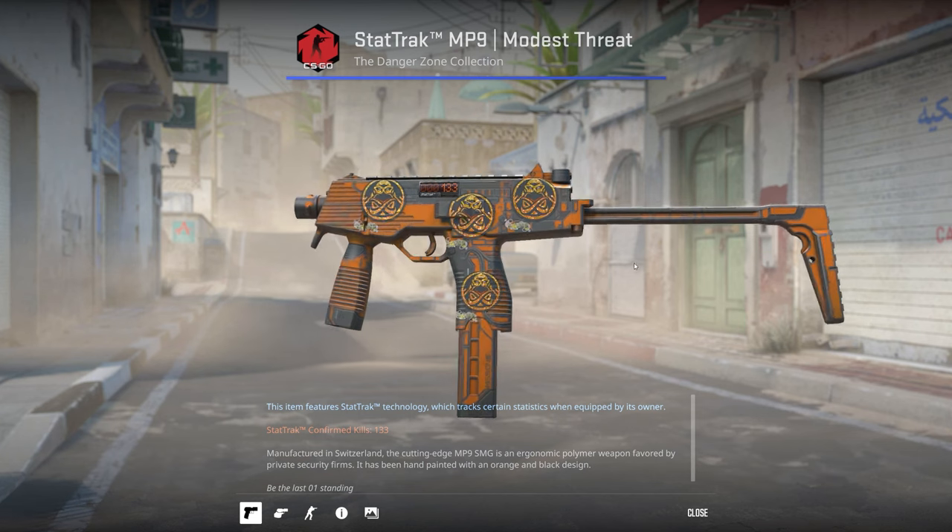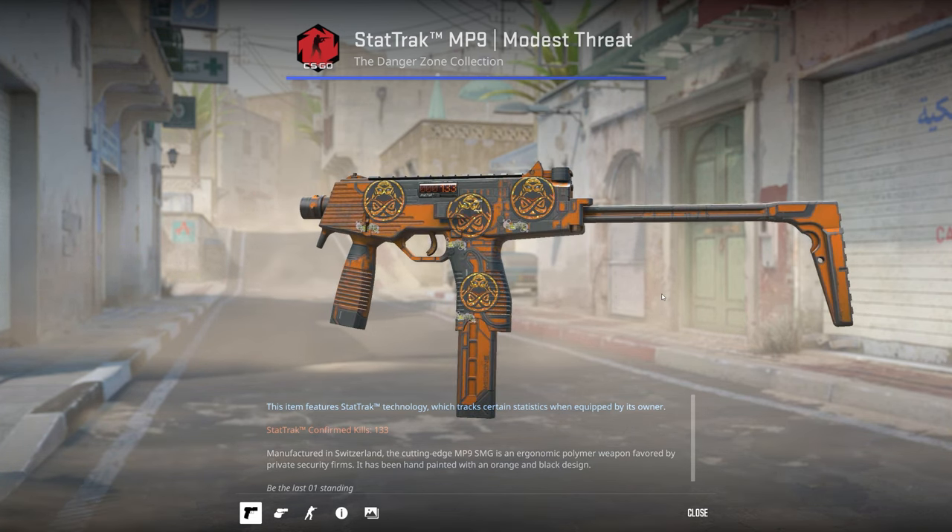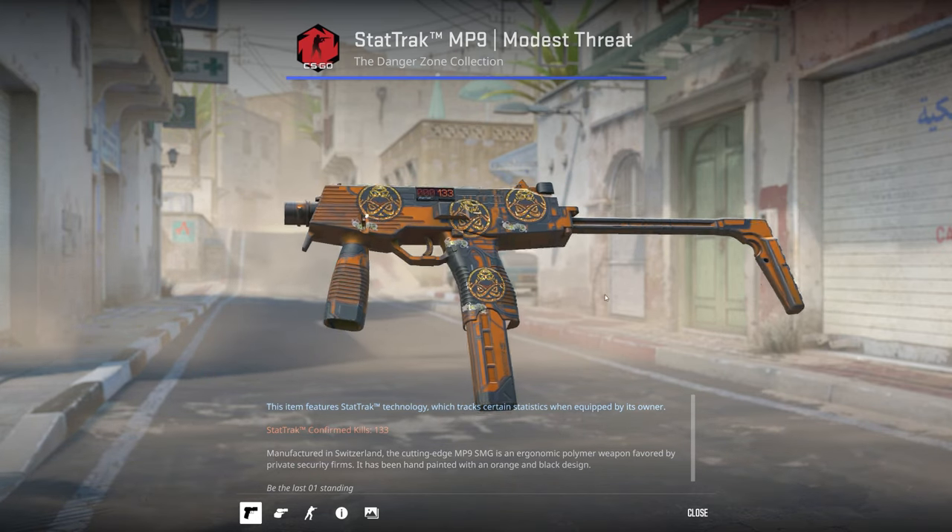I've got a StatTrak Factory New MP9 Modest Threat. The gray on the end stickers matches the skin perfectly and the glitter adds a little bit of spice to what is normally a pretty bland skin.